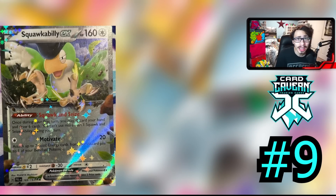Coming in at the number 9 spot is Squawkabilly EX. This card is a pretty great new Pokémon and it's the first Pokémon on the top 10. Unfortunately, due to the effects on the card, there is a bit of a glitter sparkle effect when I took a picture of it, but it does have the ability Squawk and Seize. Once during your first turn, you may discard your hand and draw 6 cards. You can't use more than one Squawk and Seize ability during your turn. This ability only works on your first turn, so it is only really playable on your first turn effectively.